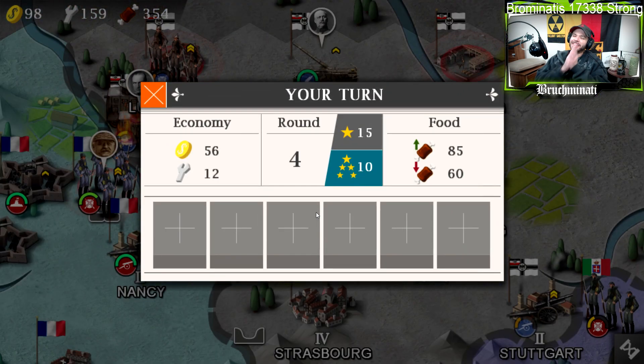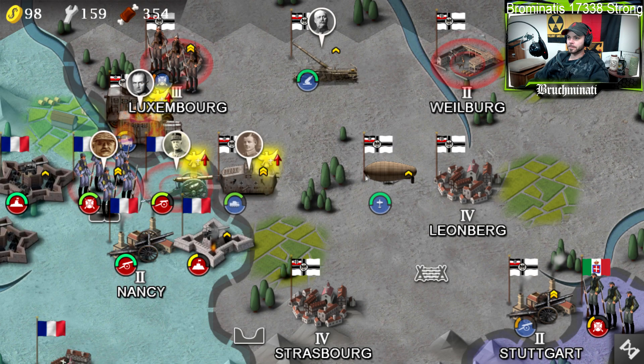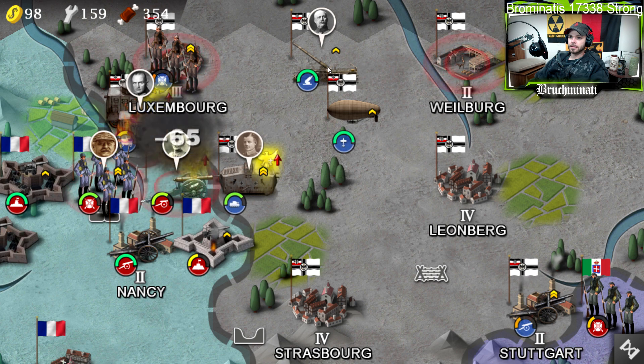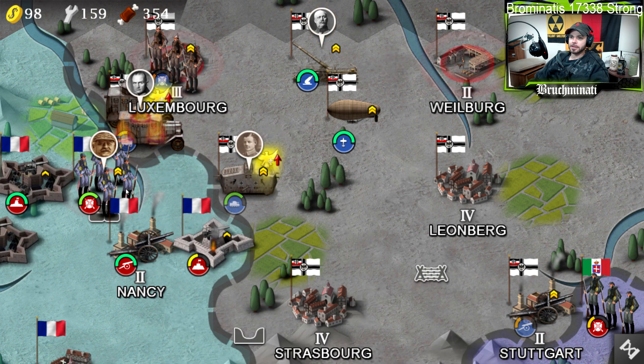What has been Italy's deal with the Swiss this entire campaign series? Every time the Swiss are neutral and Italy is involved, Italy attacks the Swiss. Alright, we might be able to wrap this up here, depending on how much damage this bro can do.